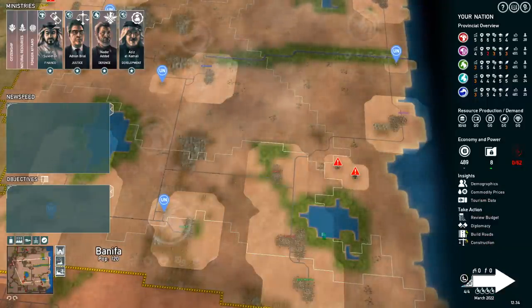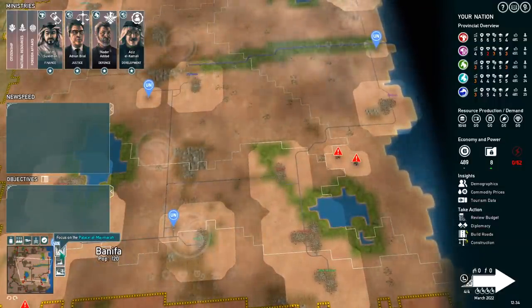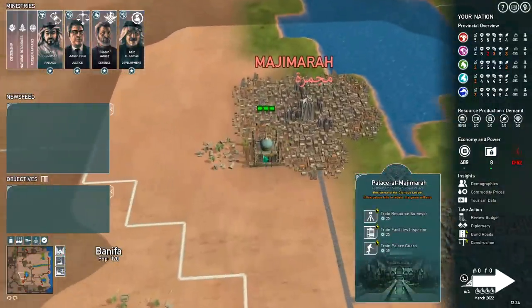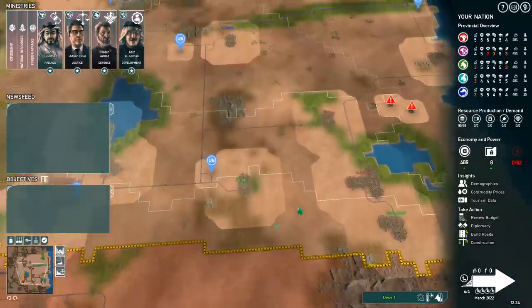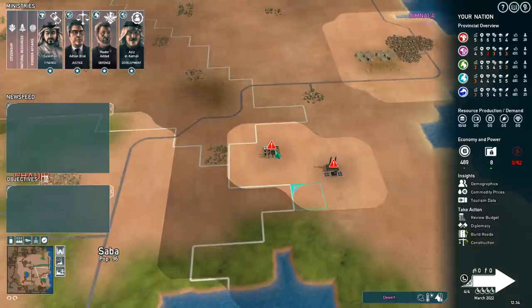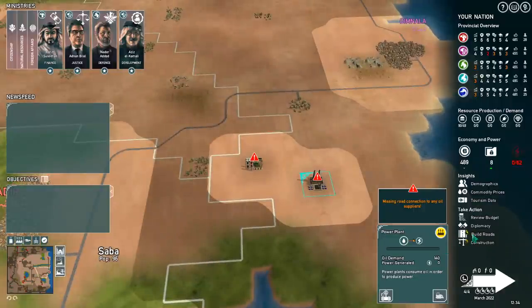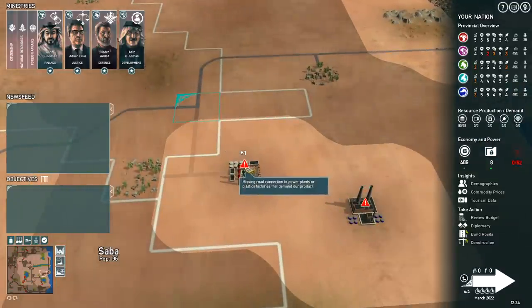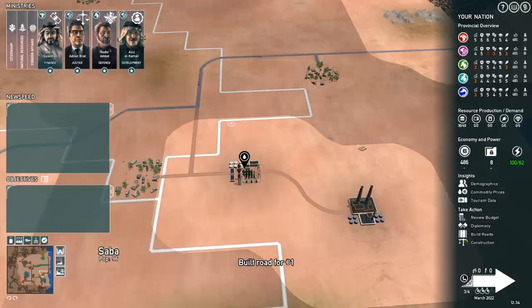The first thing we're going to need to do is get the power grid up and running. The power grid is offline because it's not connected with roads. We have an oil refinery which feeds into a power plant — that's going to be our first production chain. So we need to build some roads. You get four actions per turn — anything with a little clock next to it costs you an action. So let's make a road that connects this village with the refinery, and then another road that connects to the power plant. We fixed our production line — we have 100 power and 62 of it is being used.